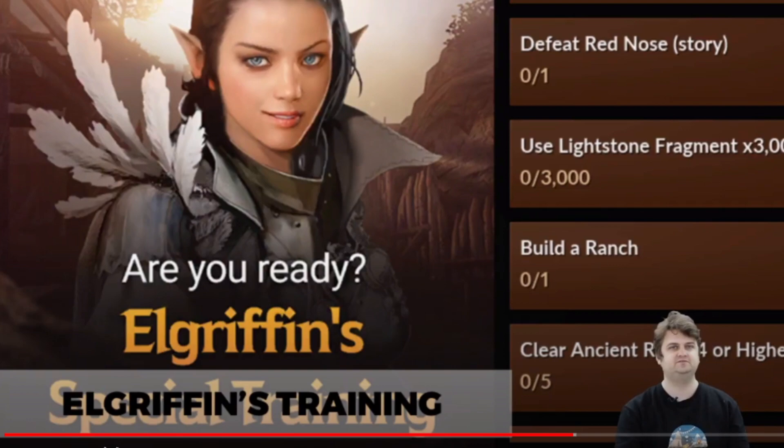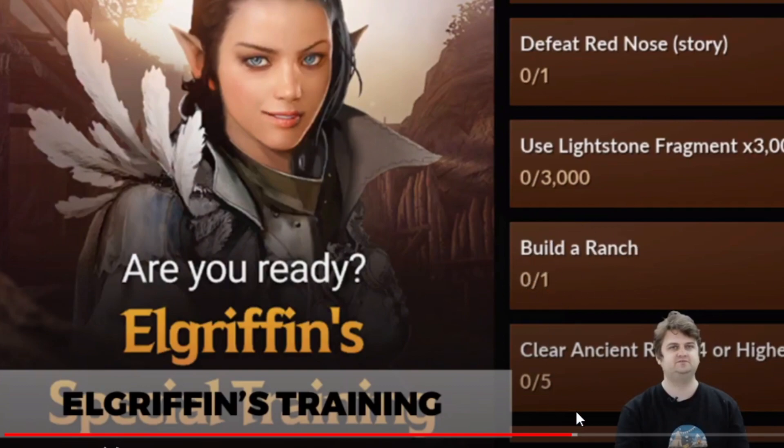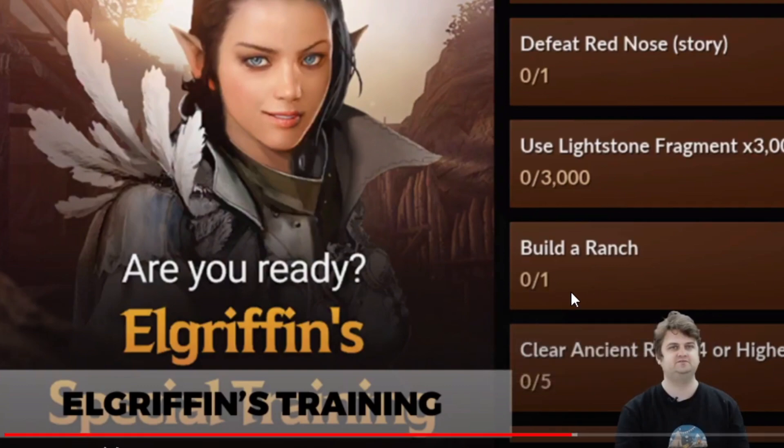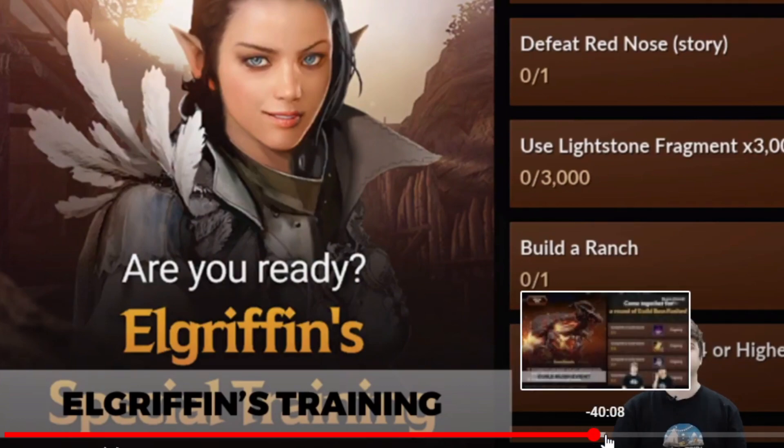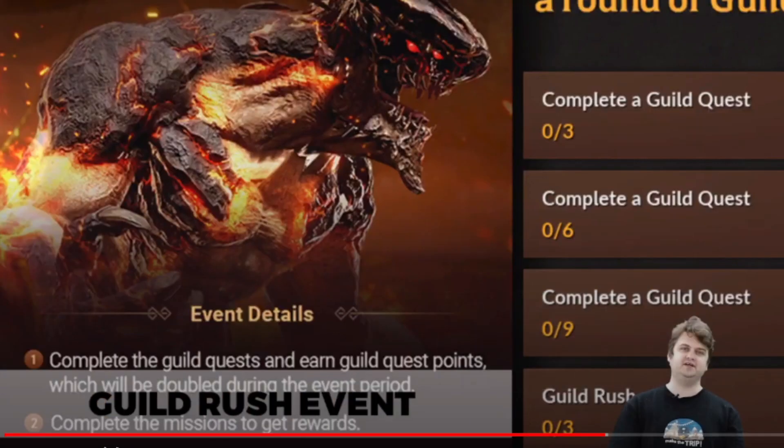Next one, special training: defend monster, red nose, use light stone fragment, build brands. Last time we had a bug for some building. Finally you need to join a guild, and for players who don't have a guild it's very cool. Also guild quest — you can accept black spirit blast and manage blast, which is very useful.